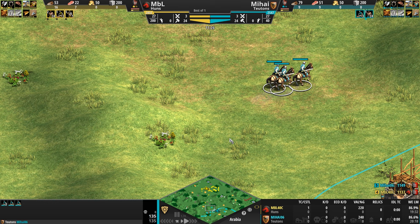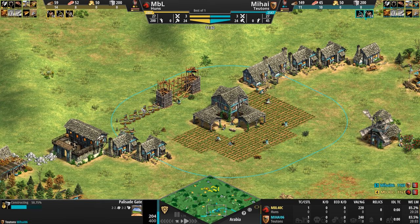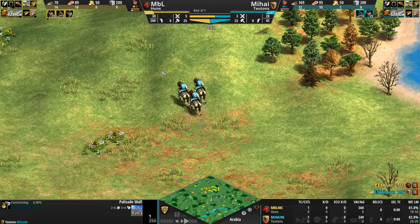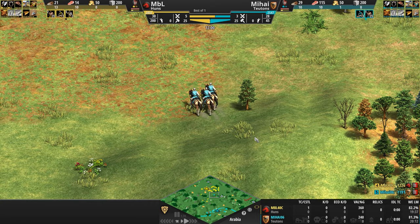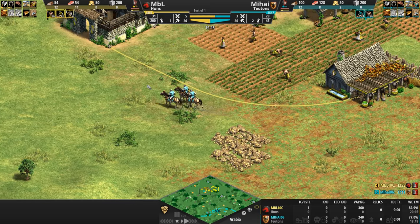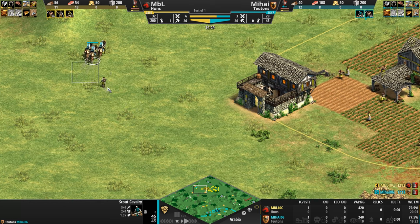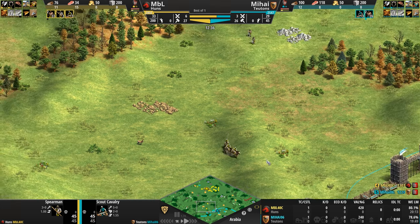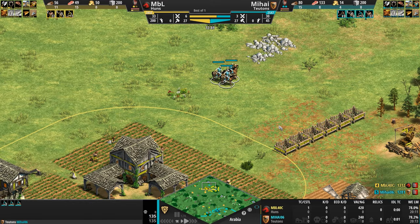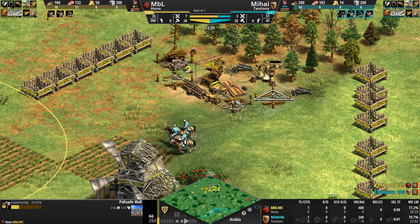The Hunnic scout cavalry overstays his welcome and takes a few swipes from the Teutonic scout cavalry. Our Teuton is basically trying to wall off the entirety of his base. Remember, when you see scout cavalry for the Teutons — this is as good as it gets for them in terms of light cavalry. Teutons do not get Light Cavalry or Hussars. MBL already has three spearmen out — we'll keep an eye on both bases. The Teuton's scout circling the back, enters the kill zone — yellow doesn't respond in time with the town center but does manage to wall himself off.